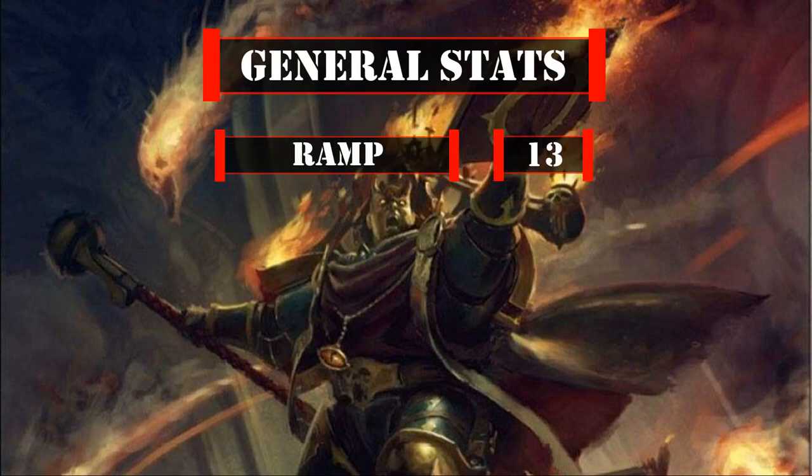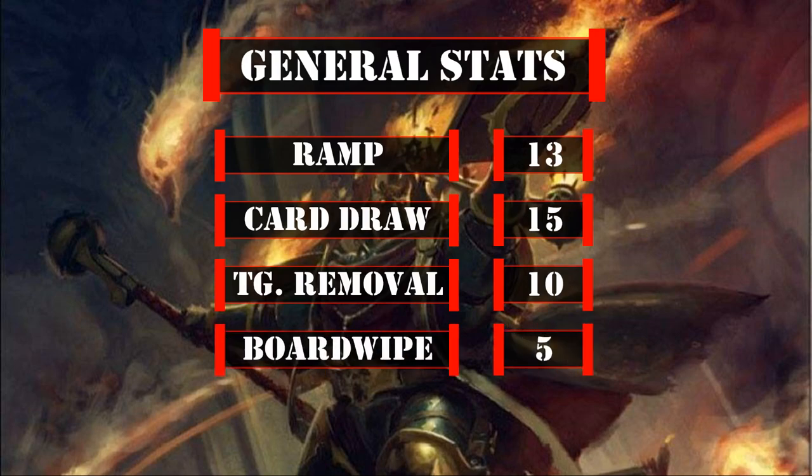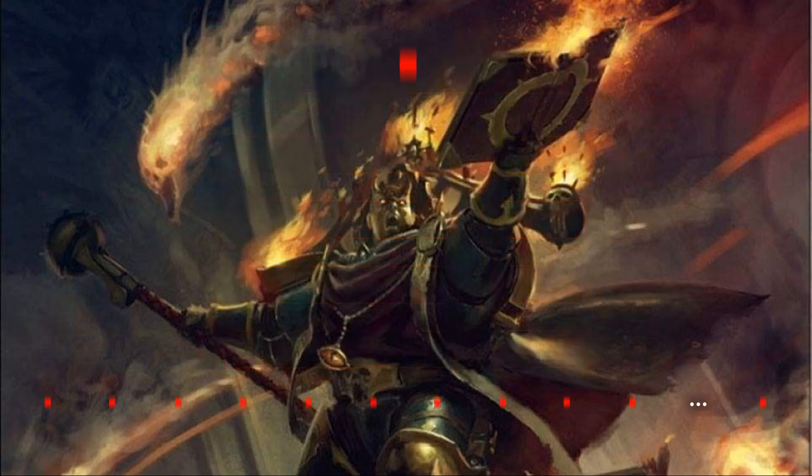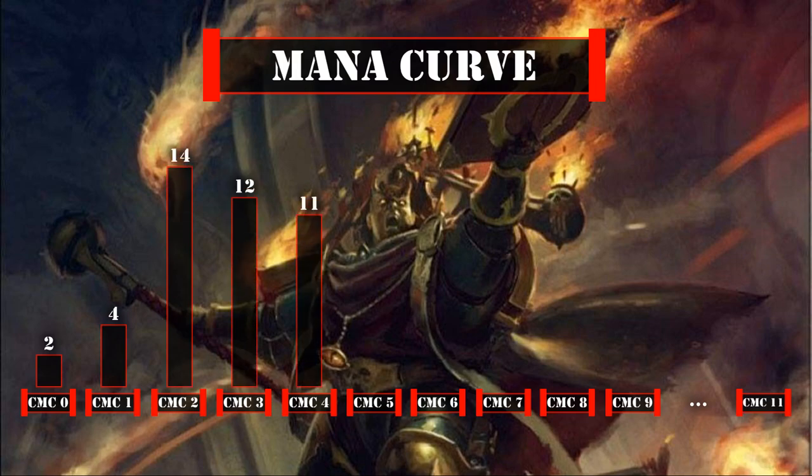For general deck stats, we have 13 ramp sources, 15 card draw sources, 10 targeted removal sources, and 5 board wipes — our draw sources being high since a few are situational, either forcing opponents to take damage or letting us draw, while ramp, removal, and wipes fall within typical numbers. Looking at our mana curve, we have 2 zero-drops, 4 one-drops, 14 two-drops, 12 three-drops, 11 four-drops, 10 five-drops, 7 six-drops, 1 seven-drop, 1 eight-drop, 1 nine-drop, and 1 eleven-drop — a mid-to-heavyweight curve that aims to get AoE damage sources out quickly, followed by our commander so we can start cascading our spells as fast as possible.